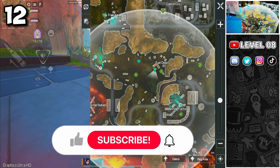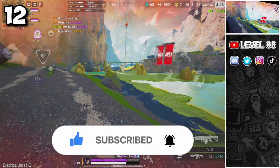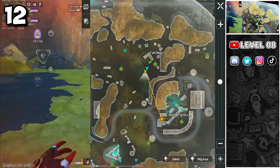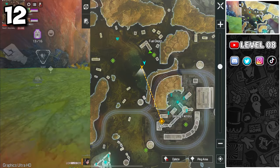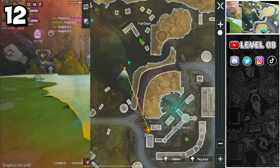If you are leading the way, always try to ping where you are going in case you can't communicate through voice chat. Apex Legends Mobile is a team game that requires constant communication. If you go off on your own and your teammates are even a few seconds behind you when you pick a fight, you will most likely lose, and you have only yourself to blame.